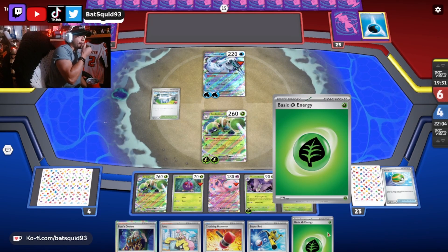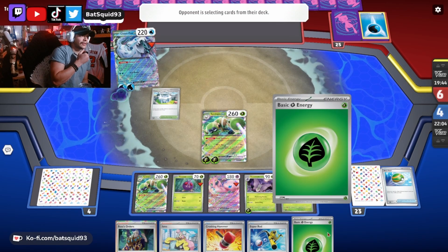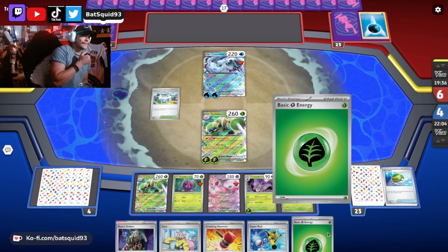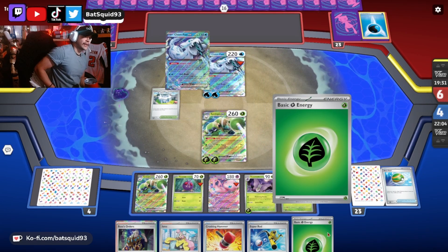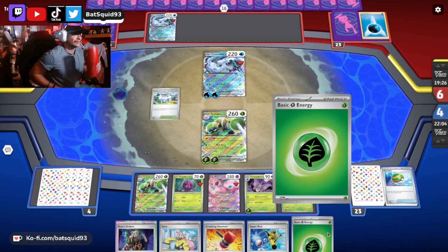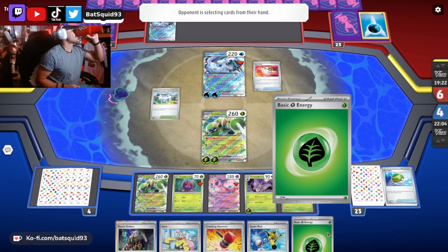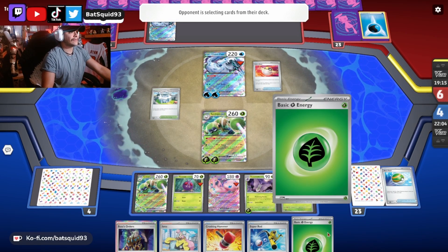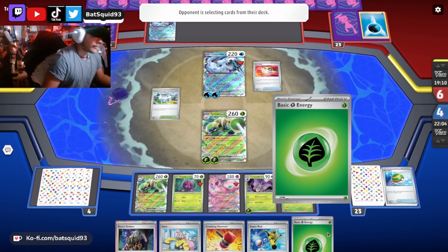I probably should have Iono'd before I finished that off because he definitely has all the water in the world to knock me out. He's gonna one-shot my dude, I should have thought that through. It's fine, I still got my Venomoth in and I can stun him up. I still got a Spidops. Down to 23 — I don't think he's gonna deck out this game, I think I'm gonna have to take the prizes, so I'm gonna Iono next turn.